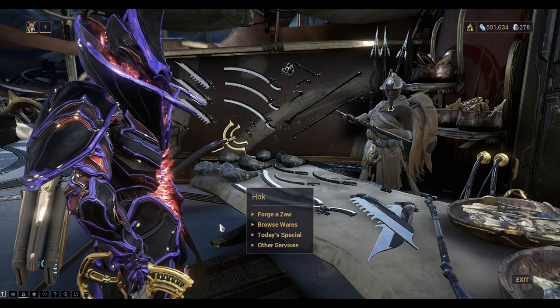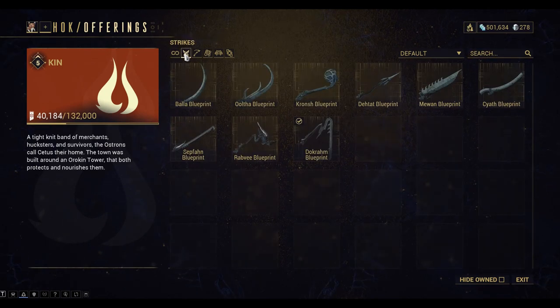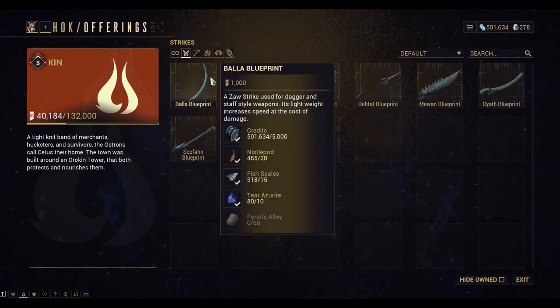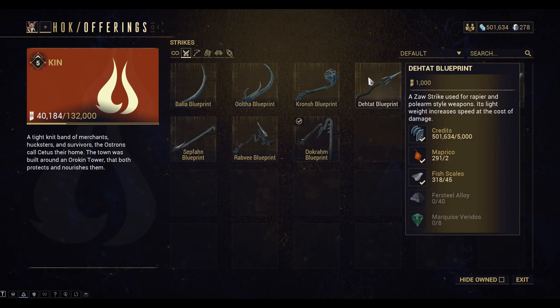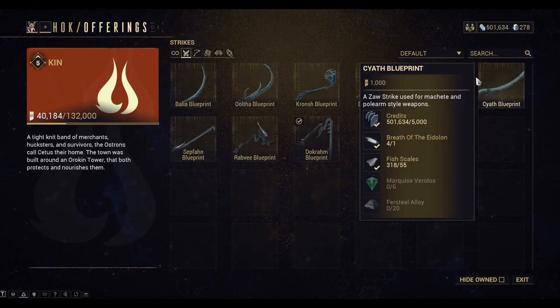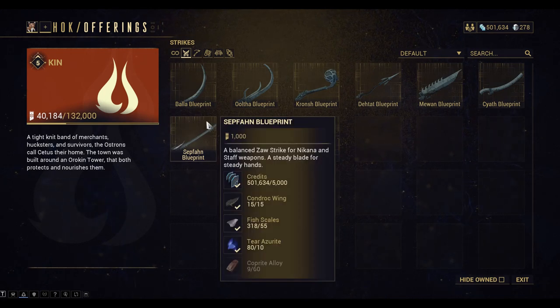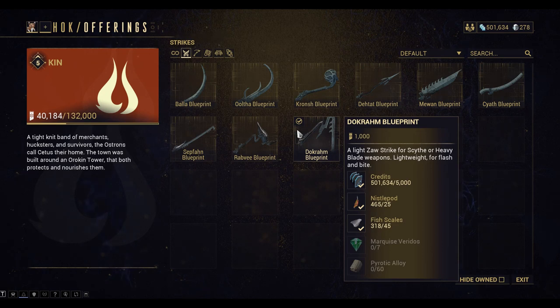Now you need to rank it up to level 30 before you can come back here and gild it. If we browse the wares we can peruse the Strikes — Dagger and Staff style weapons, lightweight to increase speed; Sword and Staff style weapon; Machete and Polearm style, heavyweight increases damage at the cost of speed; Machete and Polearm lightweight increases speed; Sword and Polearm heavyweight increases damage; Machina and Staff weapons, steady blade for steady hands; Machete and Hammer weapons, measure twice, strike once, heavily; and Scythe and Heavy Blade weapons, lightweight, flash and bite.